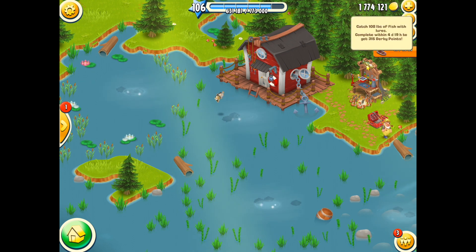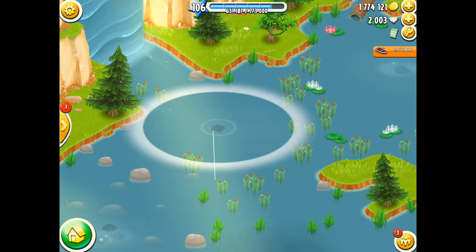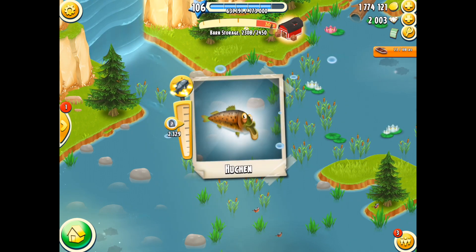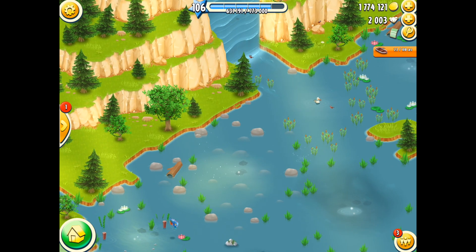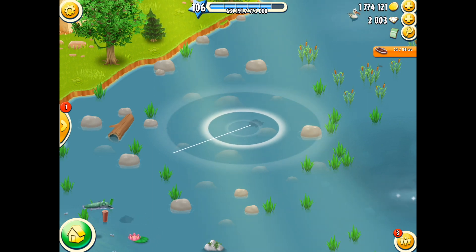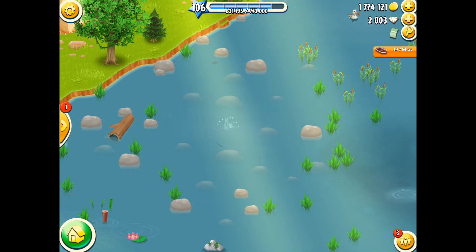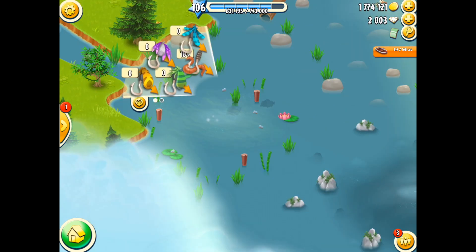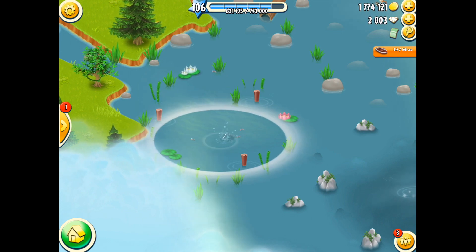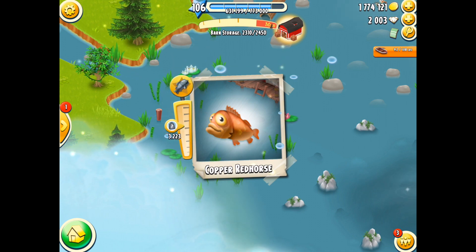I've got a fishing task: I need to get 108 pounds within four days. I'm only using worms at the moment so I'm not really going to get anything above four pounds. Most fish will probably be around the two or three pound mark. There's an example - a 2.3 pound silver, but I don't need that for diamonds so I'll just collect any fish and go for the weight. Let's see if I can get a smaller circle - there's a 3.6 pound sockeye salmon, which will help me get that 108 pounds very quickly.